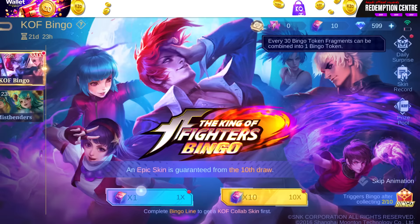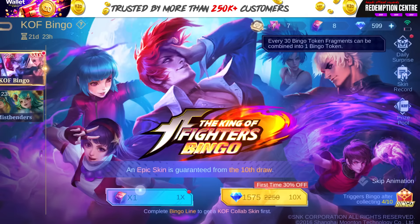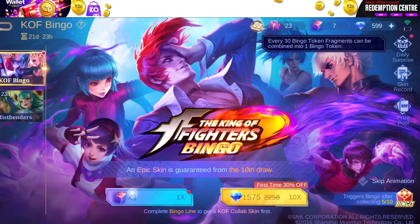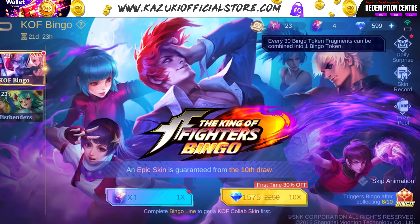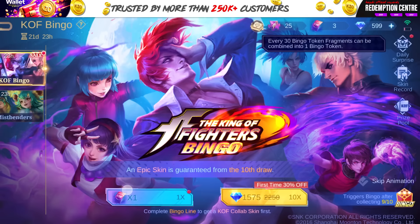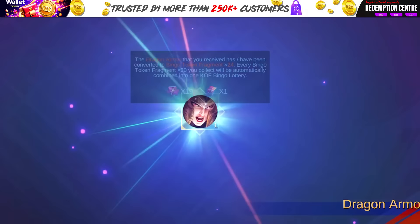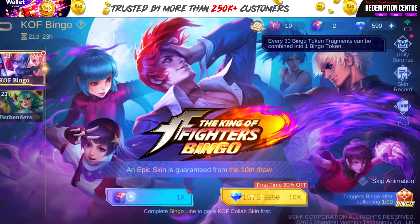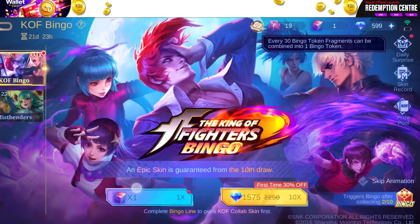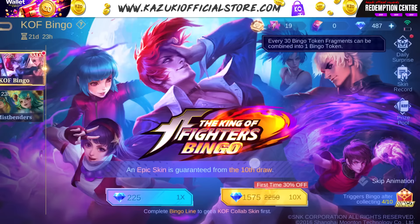Let's do some 1x draws. Wow, Moonton - all owned skins. Are you taking your revenge on me? And our pattern starts with 9. Let's continue drawing.